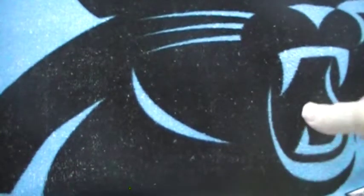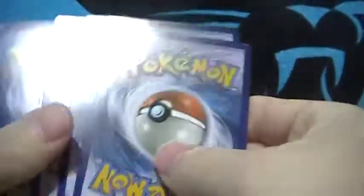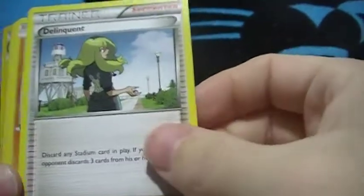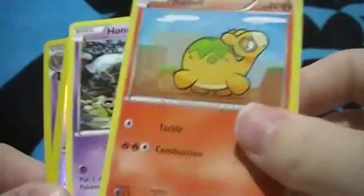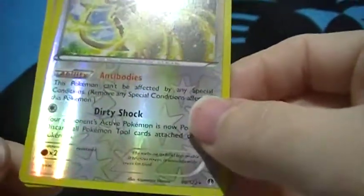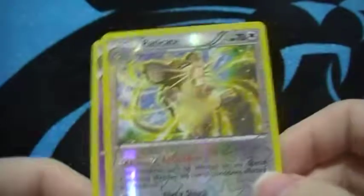Fourth pack: uncommon camera's about to die. I'm looking for a Delinquent — Pancham, Growlithe, that's a normal Honedge reverse — Eradicate was a rare — and the Aegislash Hollow here, and that's the pack.